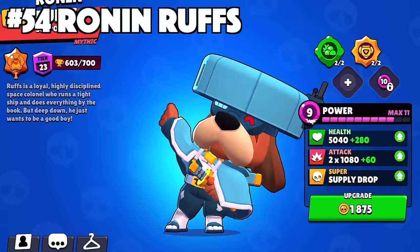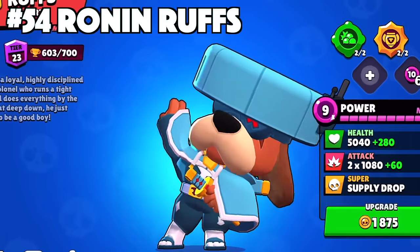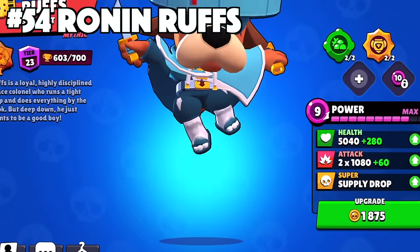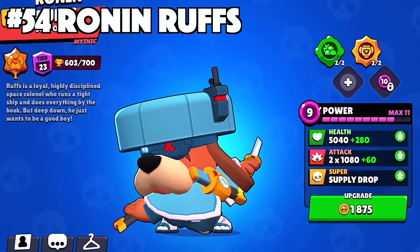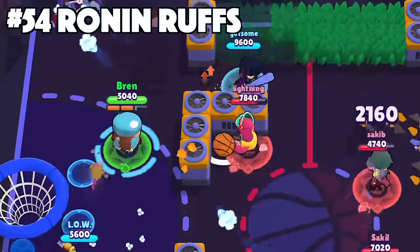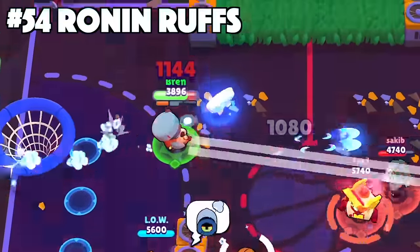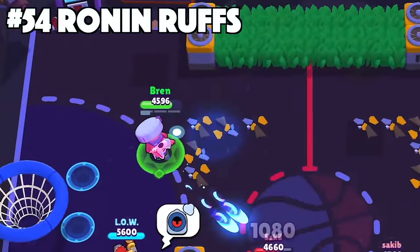Ruffs' best skin is Ronin Ruffs. Just like King Lu, Ronin Ruffs is Ruffs' Brawl Pass exclusive skin. He has a fun animation of him throwing his gun into the air, going into the new battle stance, and still wagging his tail while looking so serious. Also with this skin, throwing his sword as a super just to give Ronin Ruffs a new look is just a job well done by the devs.